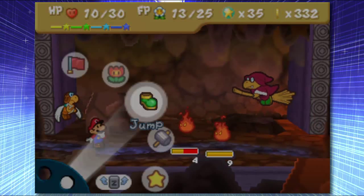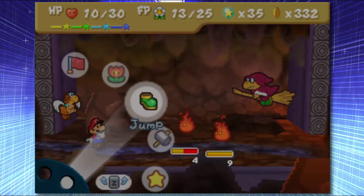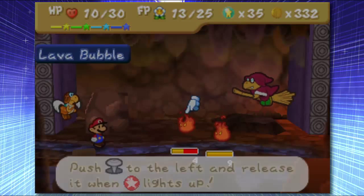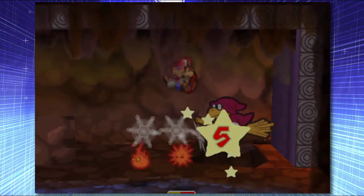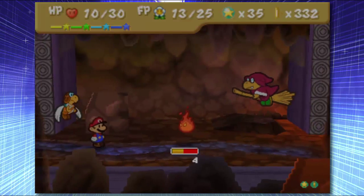Oh goddammit, I don't have Sushi out. Holy shit — there's a Kamek. Hey Kamek, how's it going? You alright up there? Just kinda hanging out? Let's try the jump attack with the ice on this guy. Wow, yeah, that does a ton of damage. Holy shit, that was pretty awesome.